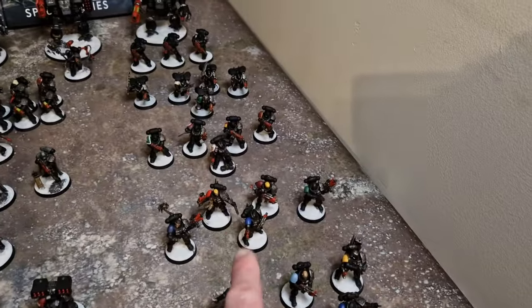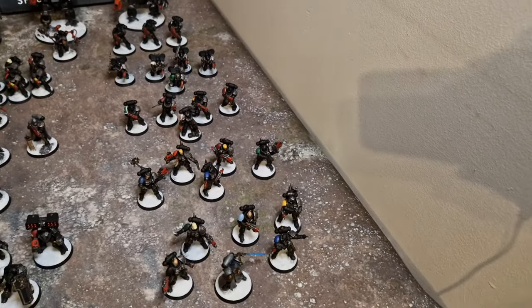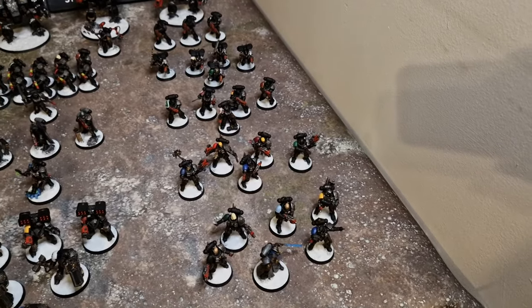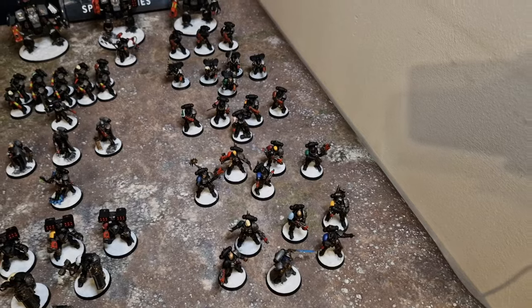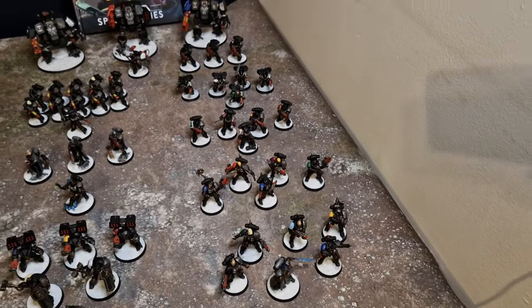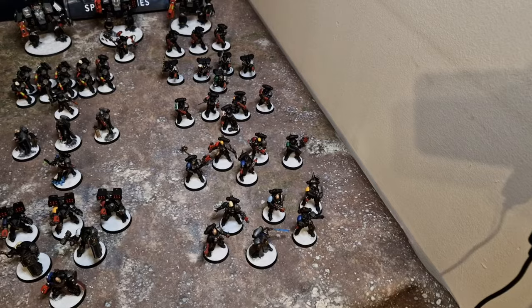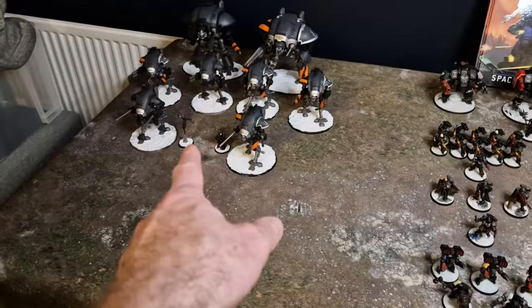Behind them is a unit of Spectres Kill Team, which also has a Helix Gauntlet. They can Infiltrate and Scout move — it's quite rare to get a unit that can do both. At the end of your turn they can disappear and go back into Strategic Reserves, so they can hop off, hop on, hop off — very slippery, a bit like the Assassin.